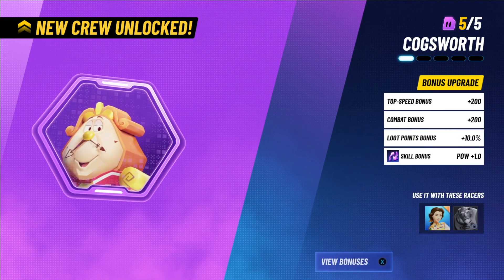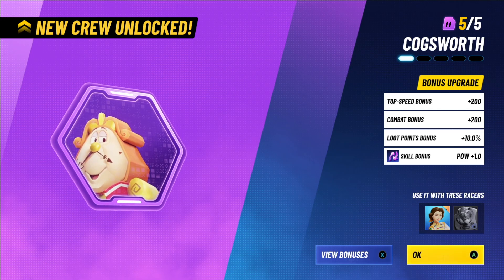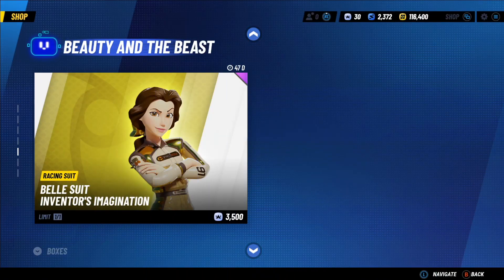Seasonal tokens you'll get a lot of — currently yellow tokens with the Monsters Inc symbol on them — so definitely use those to buy anything good in the shop.